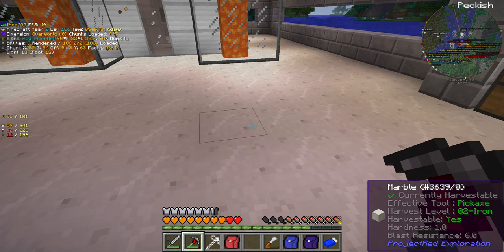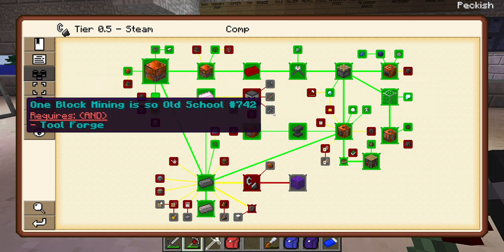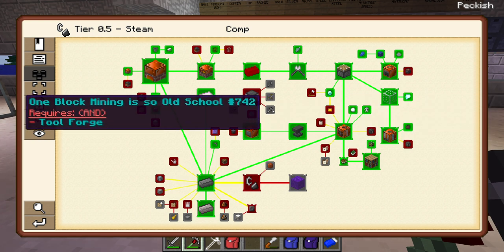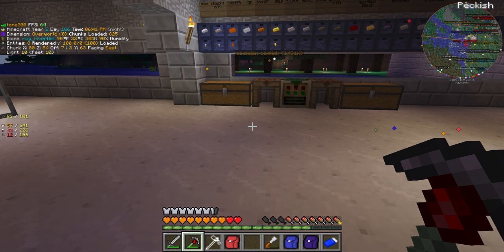We'll also get the shovel which does the same - obviously for gravel and things like that. The hammer does it for mining, the axe is going to be great. The hammer is going to make mining out nodes so much quicker, although you have to be a little bit careful because you're more exposed to lava. It's good for mining through mountains if you want to put a tunnel through - just aim at that one block all the way through. Watch out for things dropping on you like lava and gravel.